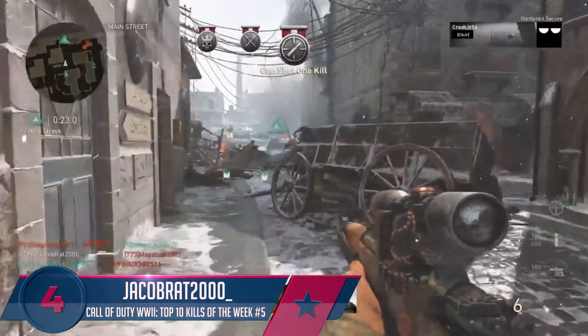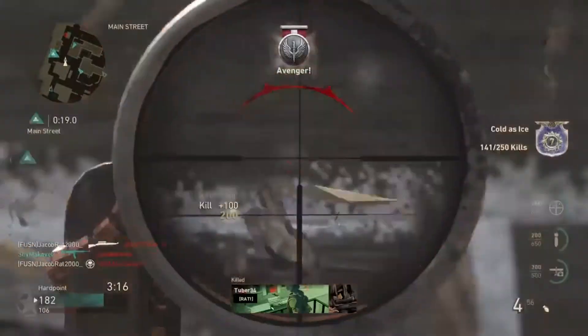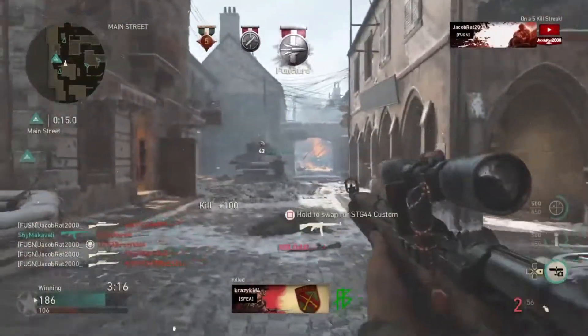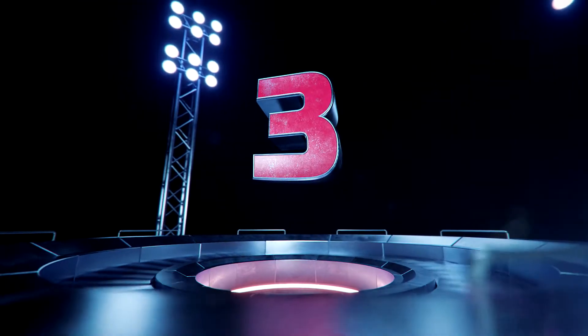Moving into the number four play, we have Jacob Rat 2000. He's going to be taking cover here, taking down two enemies, shooting an enemy through the wall, and picks up the four-piece. Then looking across the map off the respawn, picking up five kills in a row for the five killing streak.